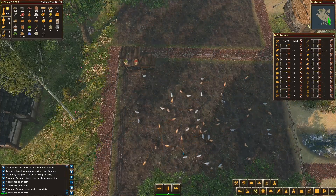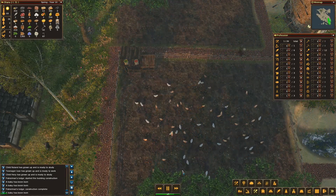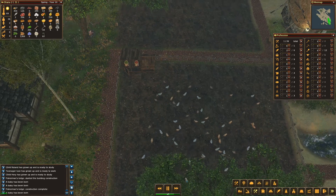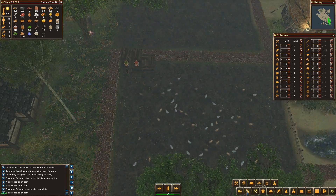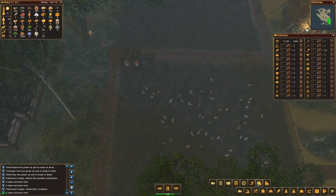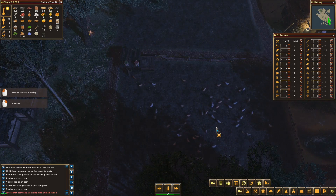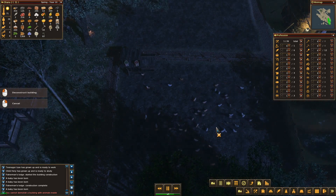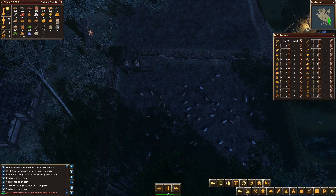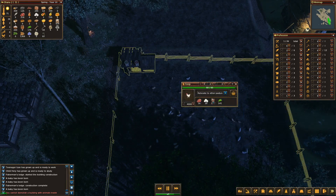Hi guys, British Comungeon here, welcome back to Forest Village and Sharnatown 2. Things are looking good, so we are going to destroy this. You cannot demolish a building with animals inside - you're kidding me! So I have to destroy them all.